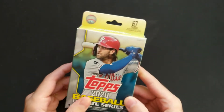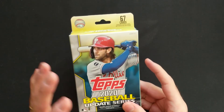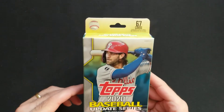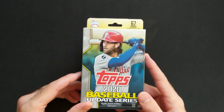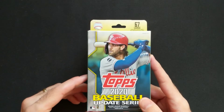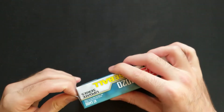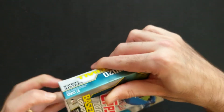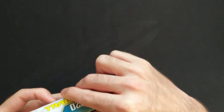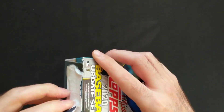We've gone for a hanger box to start off with — mostly because it's my favorite retail variety, but also because it has the best odds for short prints. In this series we have SSPs as well as SSSPs — Jeter has one of the SSSPs. Let's get into our little brick. I'm assuming it's not like Topps Chrome where we had packs inside the hanger box.